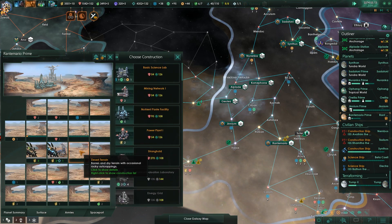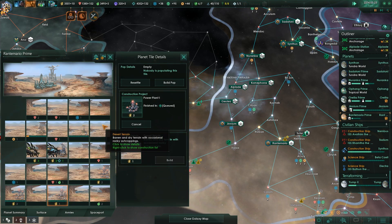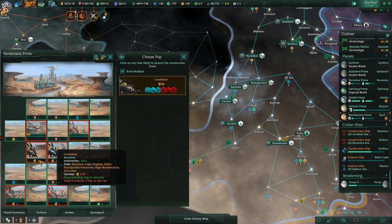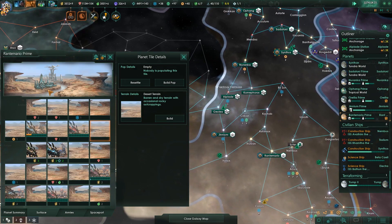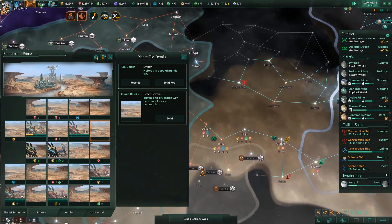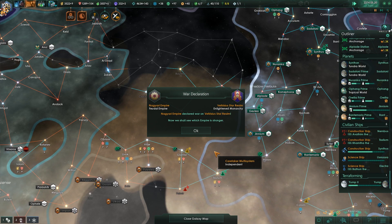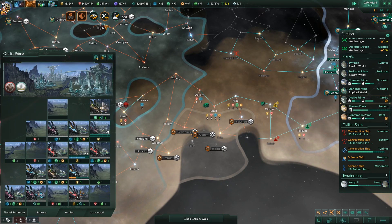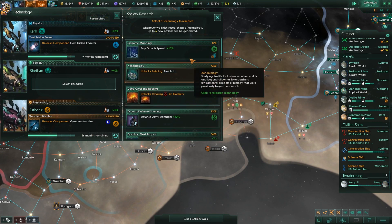We need an administrative array to get that, so we want to put our energy down here, and here, and here. And we want to go — robots, robots, robots, robots, robots. System survey concluded. Knowledge is the key to the universe. Fleet command, pop speed growth — both not really that big a deal to us, but we'll take it anyway.